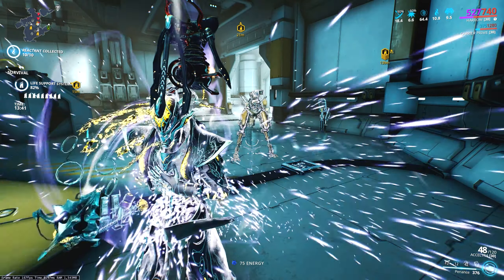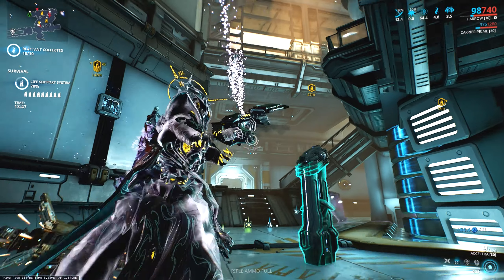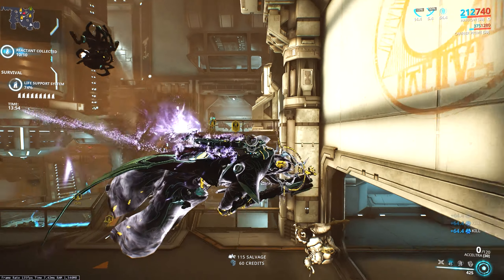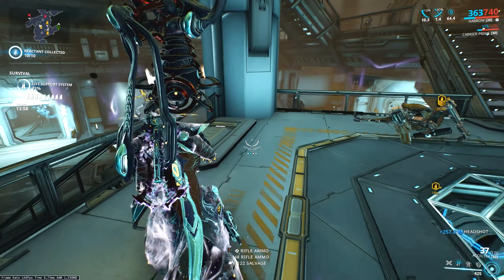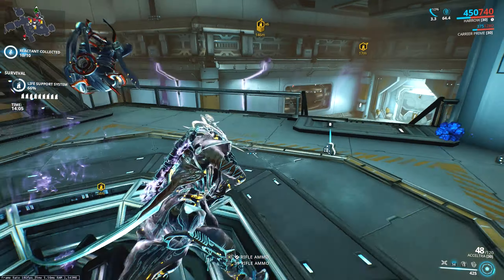Basically anything with high level armored targets — you're definitely better off going with another weapon in those cases, or bringing Corrosive Projection squad aura or a frame that has armor stripping. Because this thing deals with unarmored enemies brilliantly — strip the armor off the heavy armored ones and you can just annihilate them just fine. Look at the footage I'm showing here, this is the majority of Warframe killing enemies around this level.